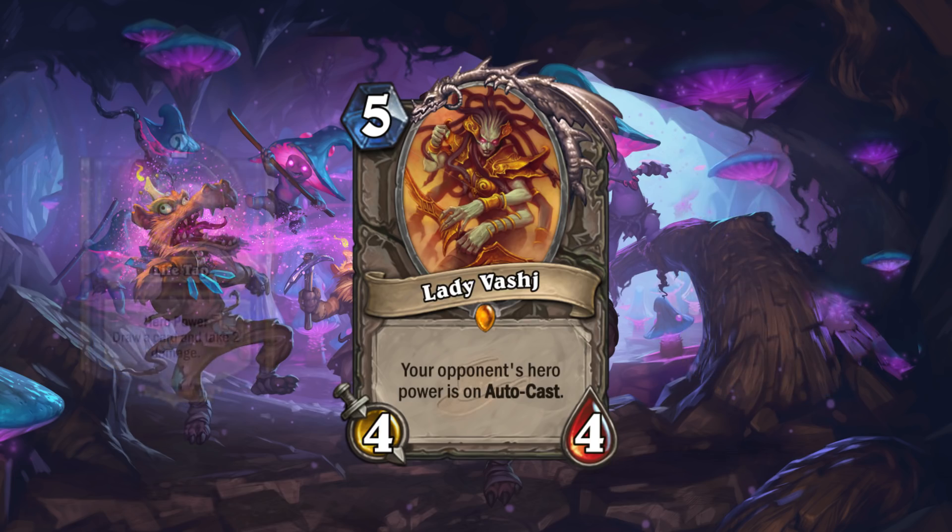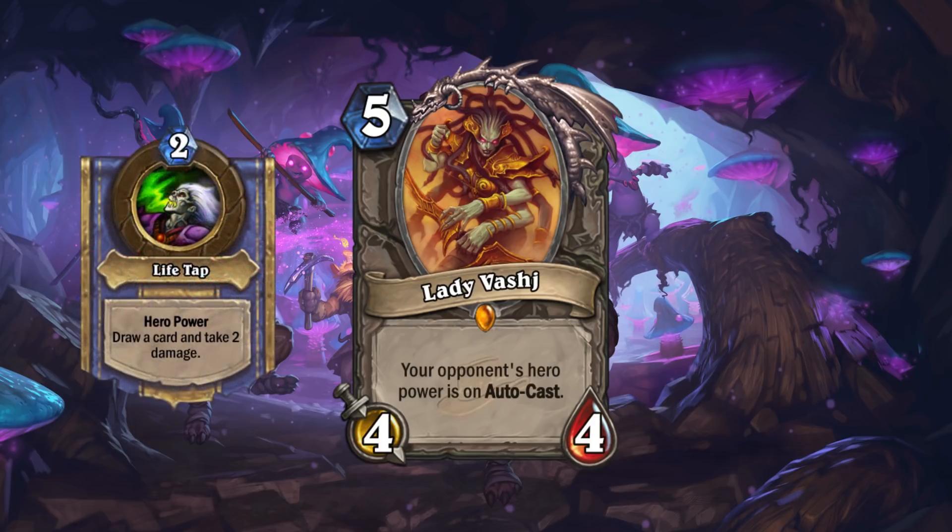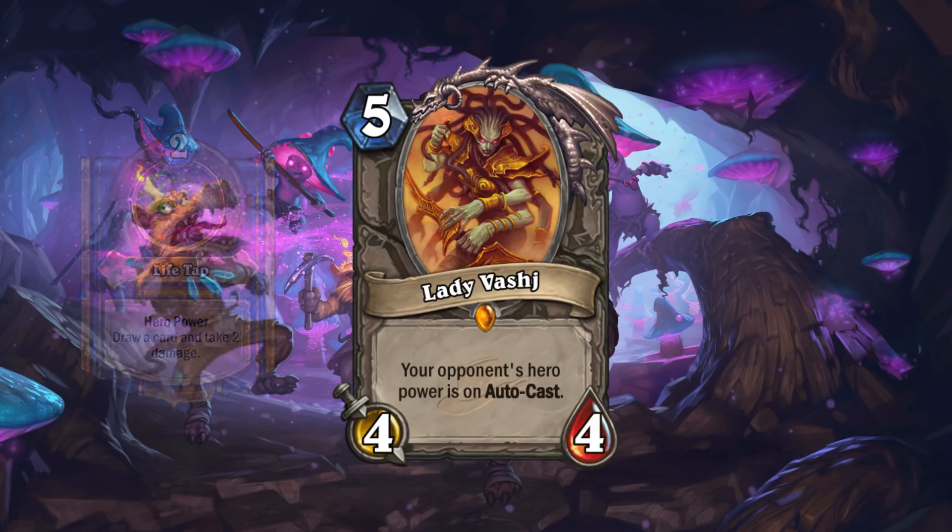The biggest advantage of the card is the cost of the hero power might mess up your opponent's turn. Maybe they planned to Cube a Doomguard and Dark Pact, but Lady Vajj made them automatically Life Tap, so now they don't have enough mana and they need to figure out a different play. If Lady Vajj only survives one turn, it could still do damage by messing up your opponent, but most people will have a bunch of different moves they can make, so if they lose 2 mana at the beginning of their turn, they're probably still going to be able to make a decent play.